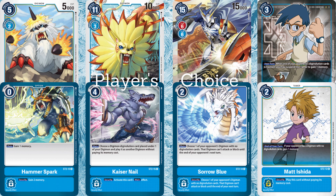Now for the Player's Choices — there's probably a lot more than this but this is what I can think of off the top of my head. We have Kaisnails, which lets you choose a Digimon Digivolution card placed under one of your Digimon in play as another Digimon without paying its memory cost. This might be really good for, say, taking out the Peldrumon, putting it on the field and digivolving up again — so you can pay 4 to put basically a 4-cost back onto the field and then maybe digivolve again and keep playing through that.